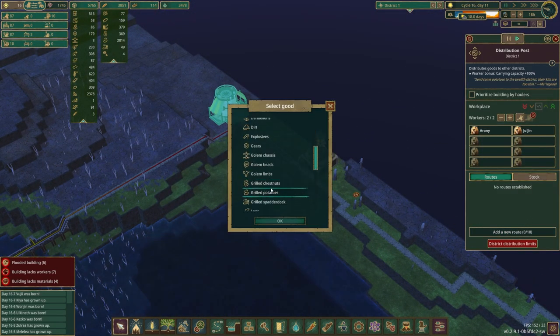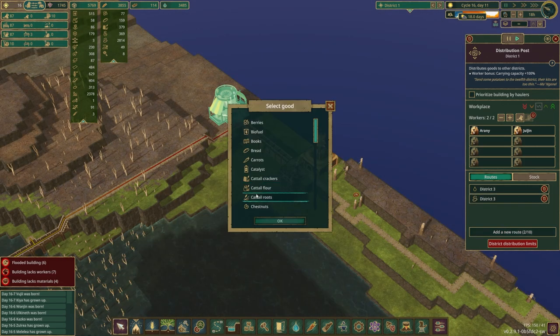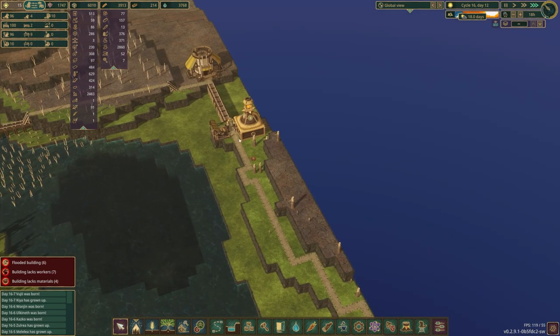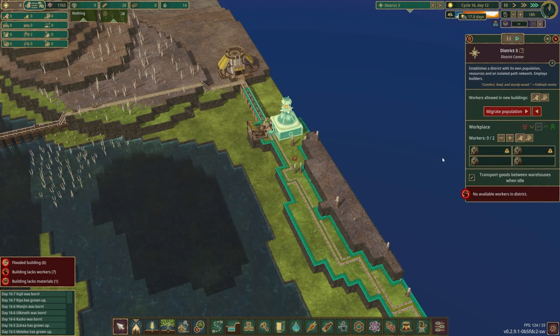We'll go ahead and start supplying water. What food do I have a ton of? I don't have any carrots. What are we using the carrots for? We're exporting those, that's right. We've got so many grilled potatoes — grilled potatoes and then logs. And then we should be able to, once that is in the process of being filled up, just start exporting some beavers over here. We now have food and water. Alright, we're going.